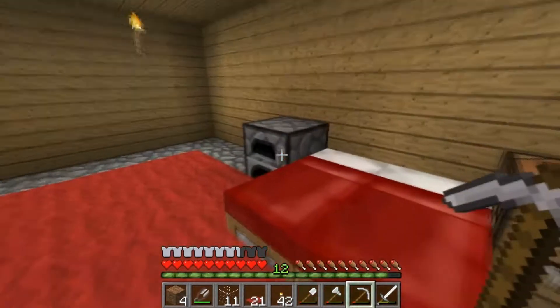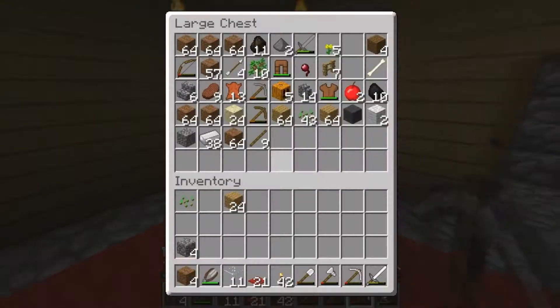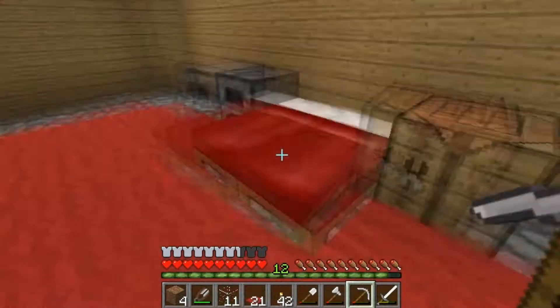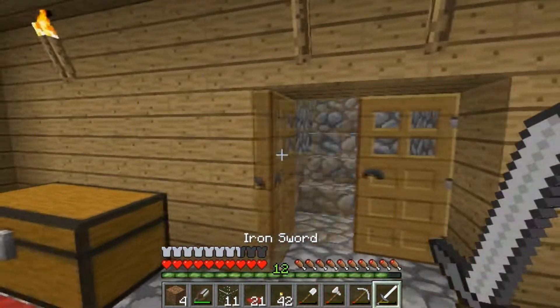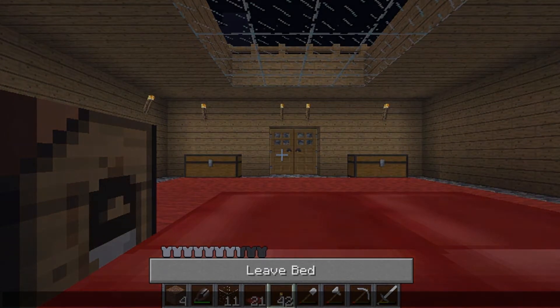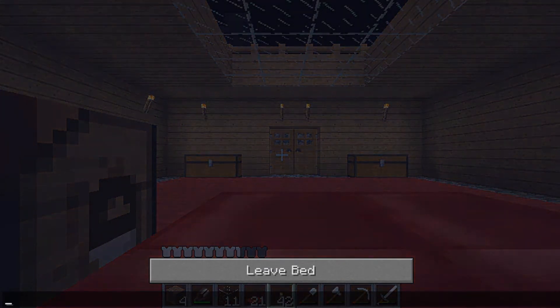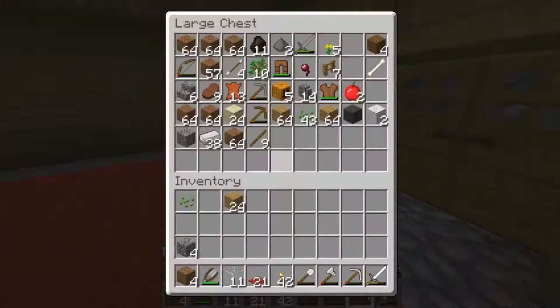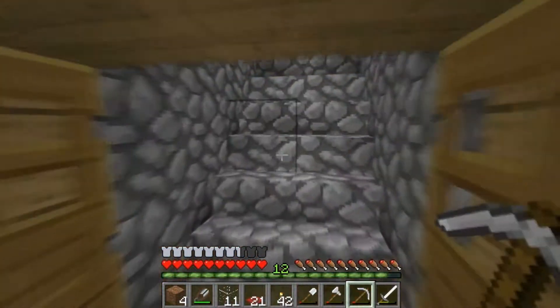We need to put some coal in there. It's pretty awesome. What I might do actually, quickly, is set my spawn - here we go. Love jubbly. So now we've got our spawn here, so if I die, I actually spawn here. So it's all clear, it's all good.